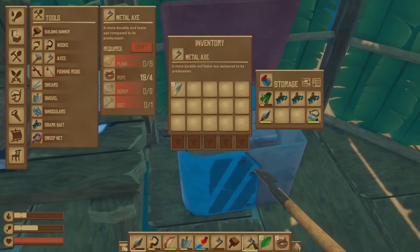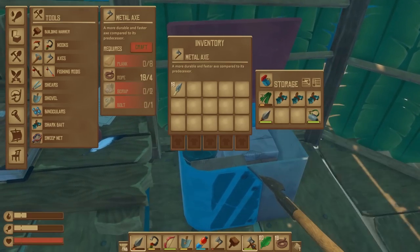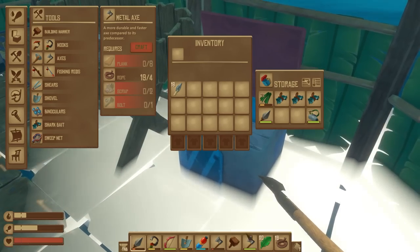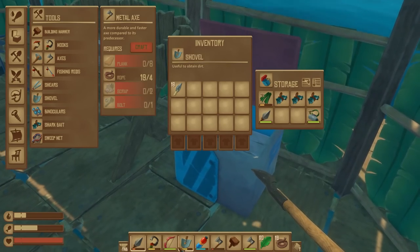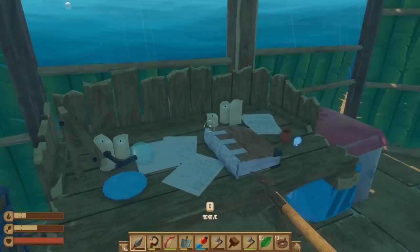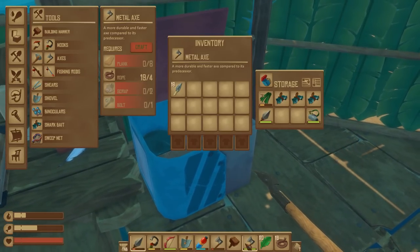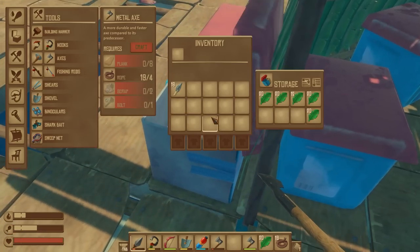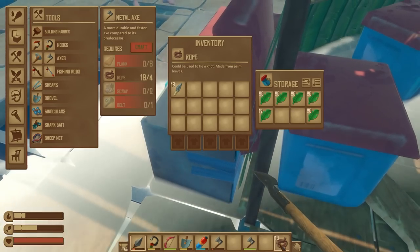I can usually dodge the bird — I'm going to say that. Well the point was to shoot the bird, that's why we made a bow and arrow. Maybe we could kill the shark and then you can go and see if you can shoot the bird.